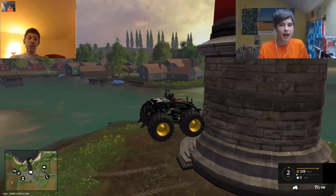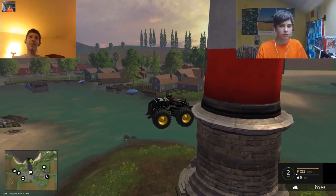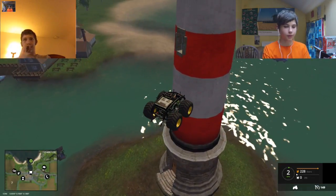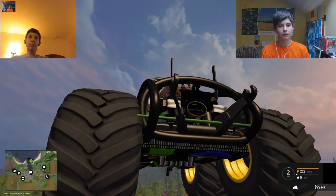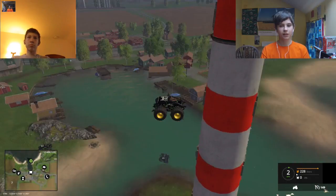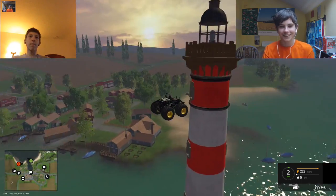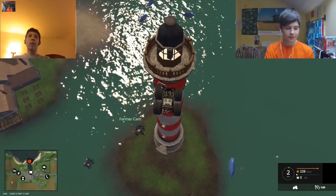Let's go do some jumps. Cam, come here - come to the lighthouse. The thing is, I don't have a mini-map when I'm in these. Come to the lighthouse. Oh, are we gonna go on top? Yep. Do you wanna just... yeah, where are you coming? I'm on my way, I'm coming! Don't go up without me.